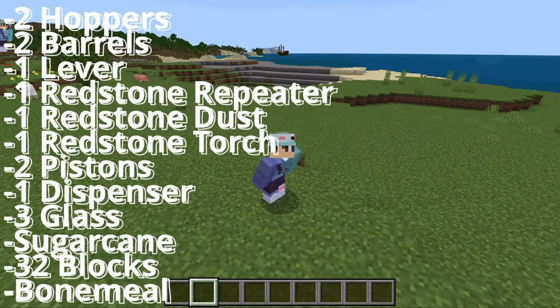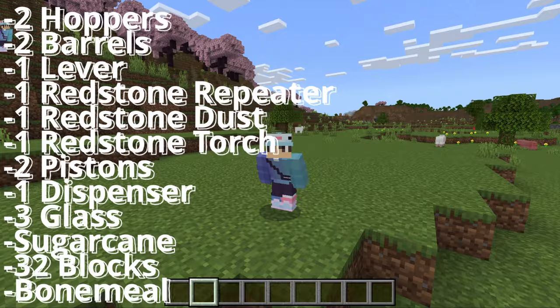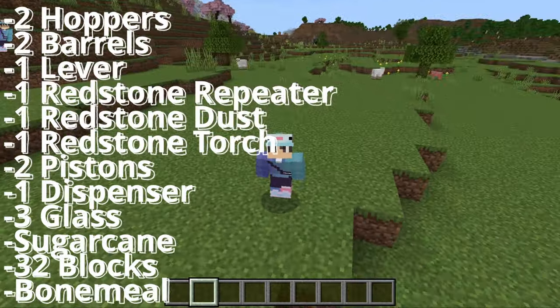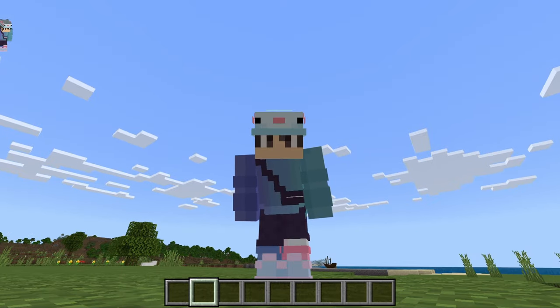The next farm I will be showing you guys is a sugarcane farm. Sugarcane farms are useful on Bedrock because they will give you paper, and paper is useful for all the rockets you need to craft. So it's going to be a super useful little small farm to make.